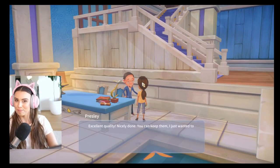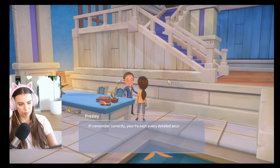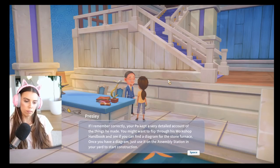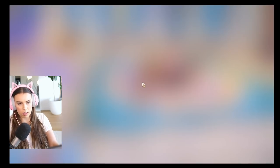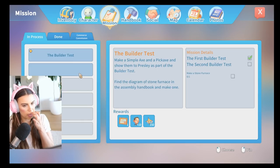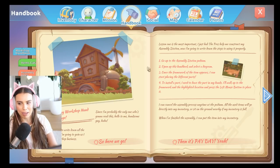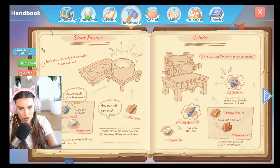We're back already. Excellent quality — nicely done. You can keep them, I just wanted to see what you can do. Now for the second test, you want to build a stone furnace. This one's a bit tougher. You need to use the assembly station in your yard to complete this task. If I remember correctly, your pa had a very deep end. You might want to flip through his workshop handbook and see if you can find a diagram for the stone furnace. Once you have a diagram, use it on the assembly station in your yard to start construction. We got this. So in our missions we need to make a stone furnace. Let's go to our handbook — this is our dad's handbook.